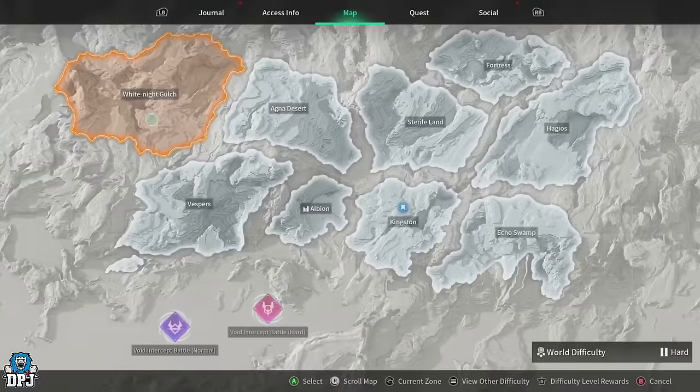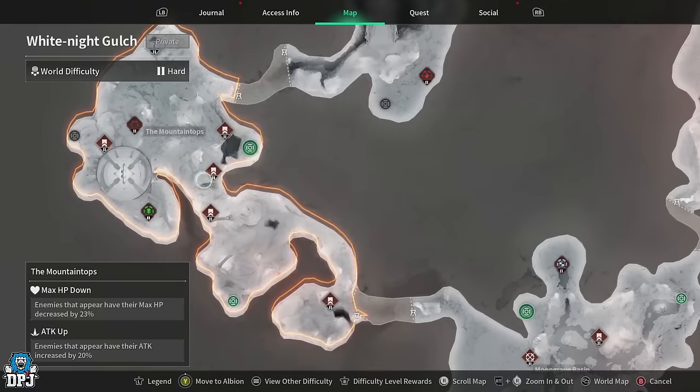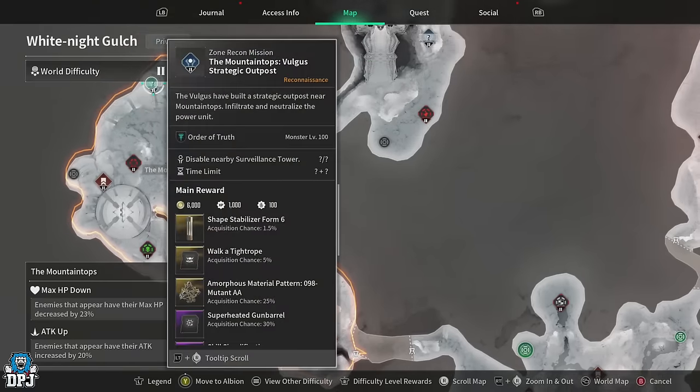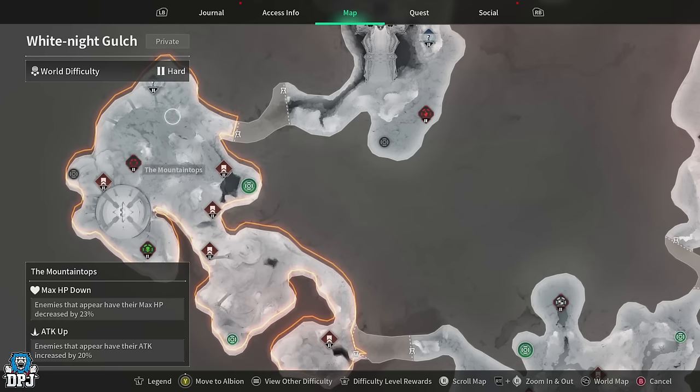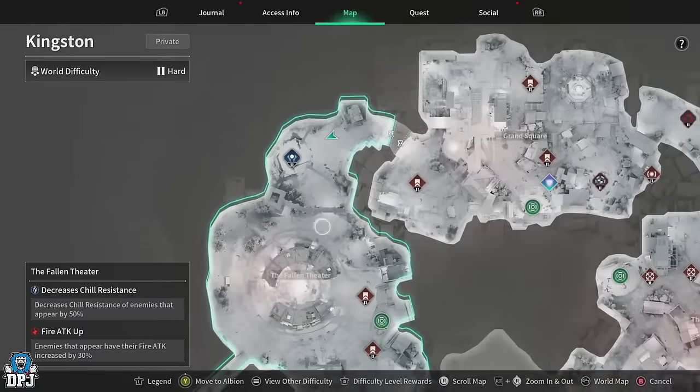Moving on to VESA — you want the Frozen Mechanics reactor, same for Ultimate VESA too. Unfortunately for VESA players it isn't great this week. The Frozen Mechanics reactor only drops with the high powered round mounted weapons, which almost no one will want. But if you do, your area to farm will be the Mountaintops area within White Knight Gulch.